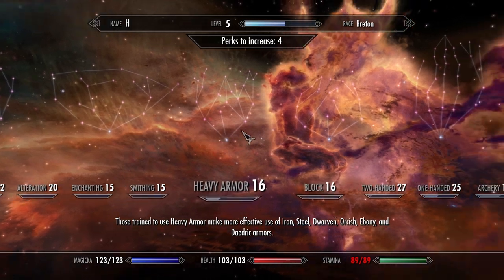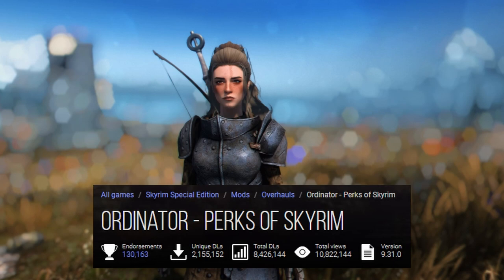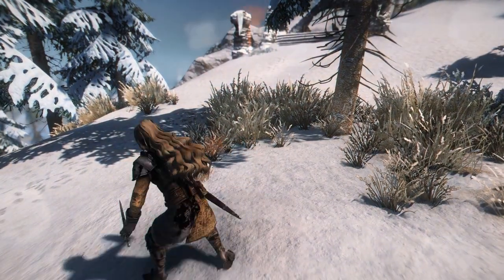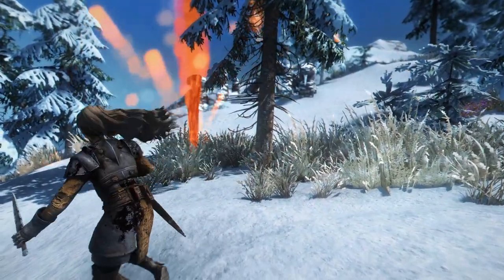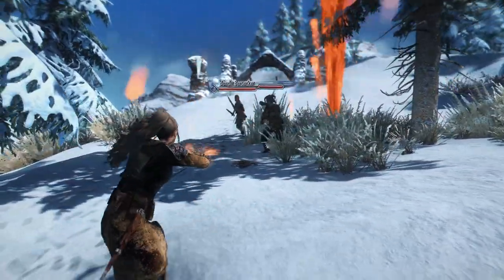There's tons of perk and magic overhaul mods out there, so I'm going to briefly mention my favorite two: Ordinator, Perks of Skyrim, and Apocalypse Magic Overhaul. Why do I like these the best? Honestly, it boils down to that these two mods provide really fun and unique perks and spells. This spell lets you summon a literal volcano to spew all over your enemies. Pretty wicked.